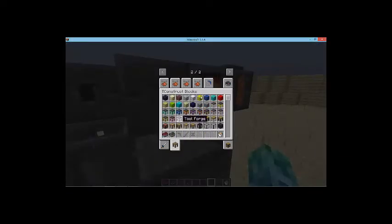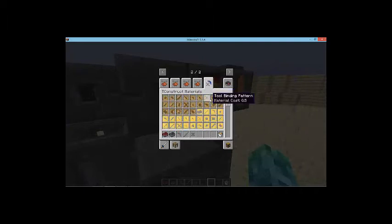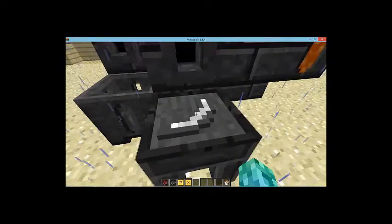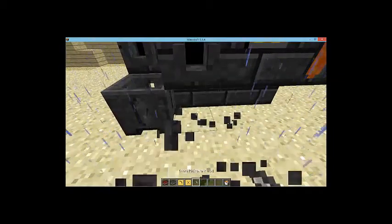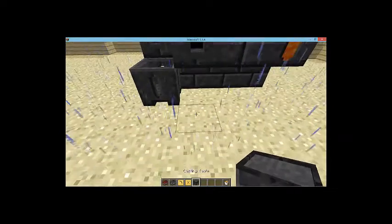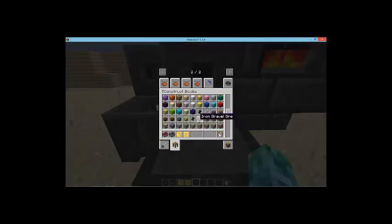So I'm just going to get the casts. Unfortunately I can't actually make them right now. But all you pretty much do, when you have molten aluminium brass, is put the piece onto the casting table, right click, it pulls it out and makes a cast of it. Everything's going wrong — this is horrible. But I'm only halfway done and I don't feel like doing it again, so we are going to continue.